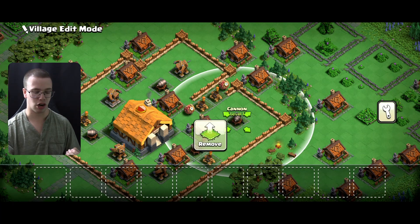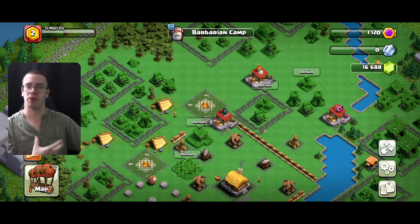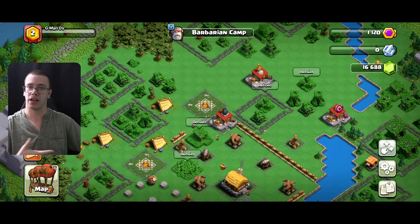Super Wizards work on a similar concept except they won't be invincible for two to three seconds like Sneaky Archers, so they'll instantly get targeted by defenses. That's how you counter them at the start of raid weekend, so keep that in consideration when you build your base. That's the Level 2 Capital Hall and Barbarian Camp in Clash of Clans.